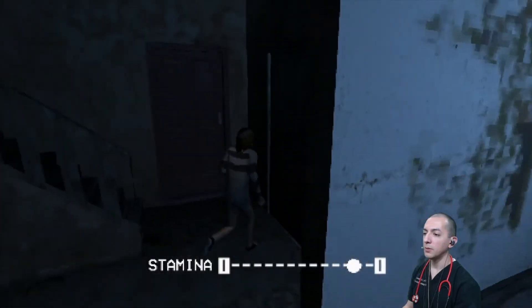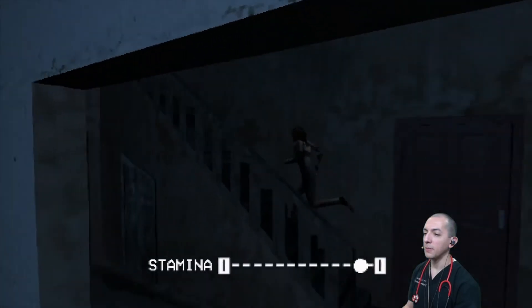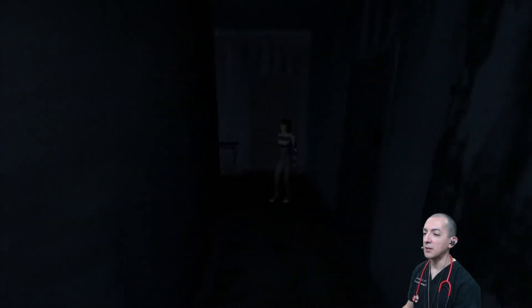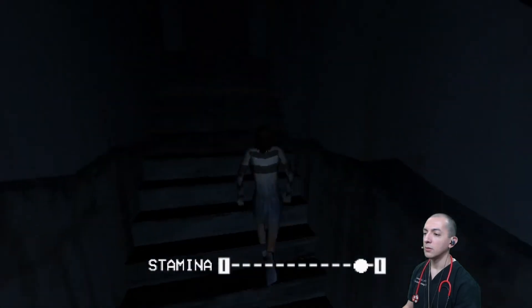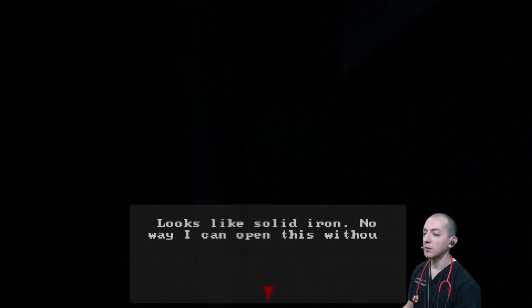Heading upstairs. Several doors up here are locked. One room is pitch dark. Another door appears to be solid iron — there's no way to open it without a key.